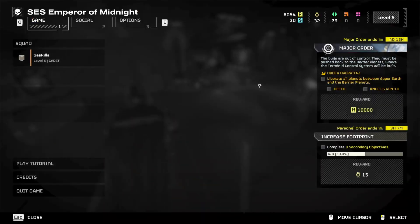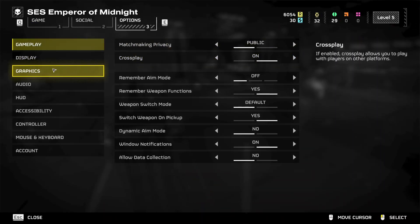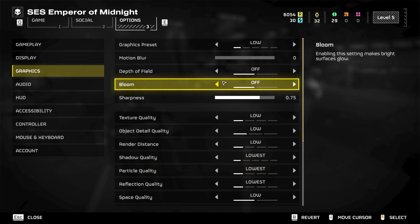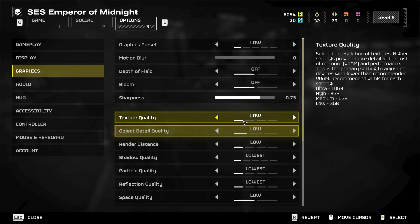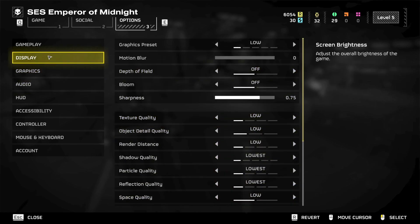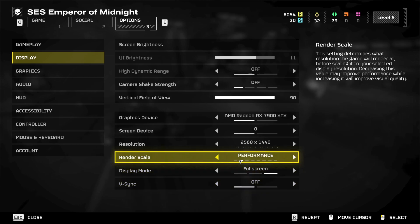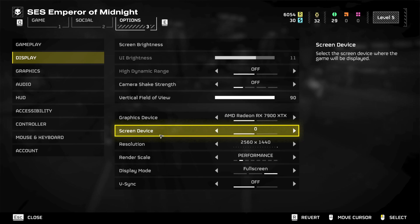So what I had to do is go into my options and adjust all the quality settings really low. When I say low, the lower you can make them the better — turn everything to the lowest. This is until they fix this, of course. If you actually just want to play this game, turn everything to the lowest setting. I would also suggest going to full screen display mode, and put it on performance or ultra performance.